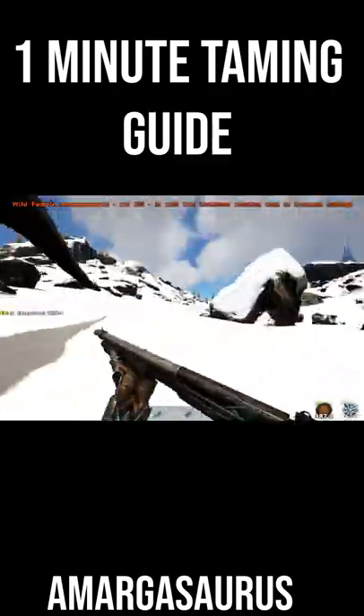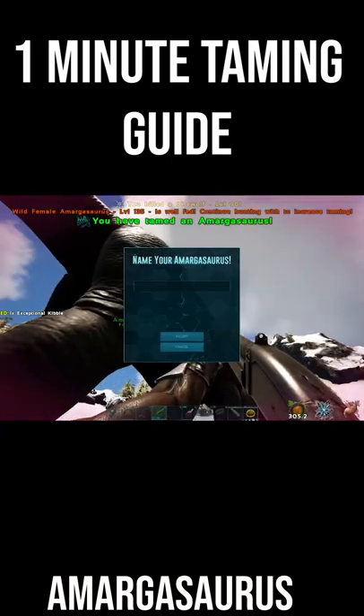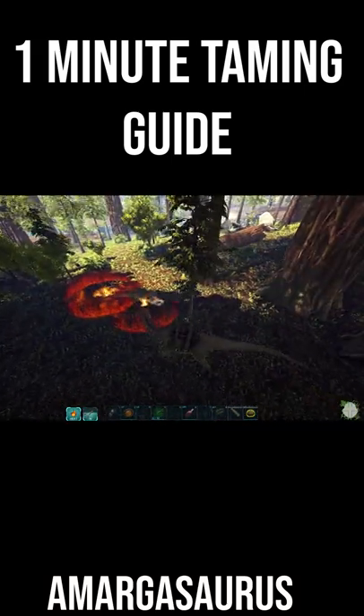Try to avoid Tyrannosaurs and Carnotaurus if you can. And if you run into a pack of wolves, try and bola as many of them as you can — this gives you more time to kill each of them individually. Let's go! This has been how to tame an Amargasaurus in one minute. I'll see you in the next one.